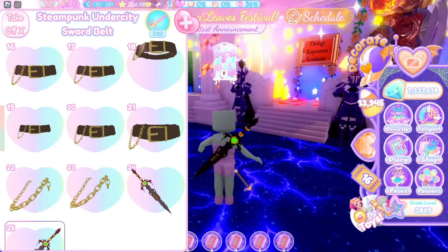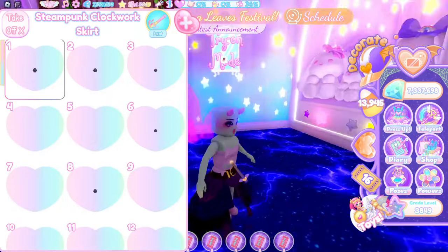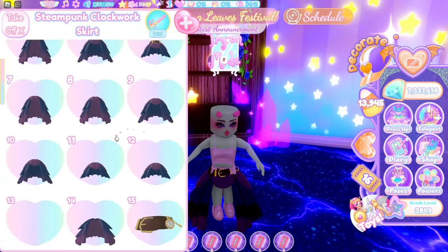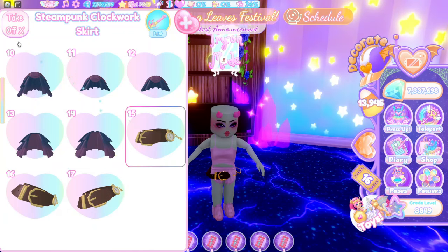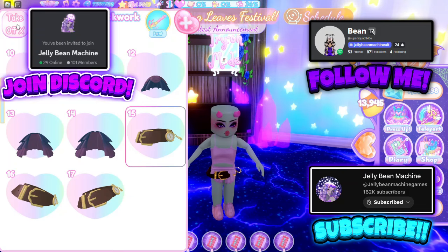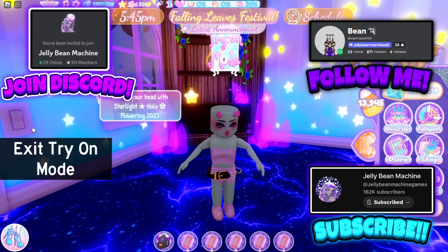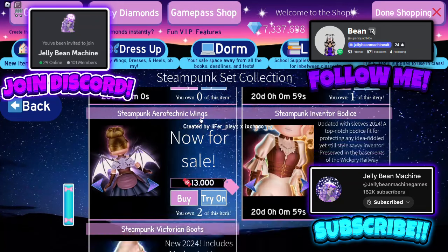Next we've got the sword and belt — it's got 25 toggles. Next we've got the steampunk clockwork skirt — a couple of toggles, you can have the belt, everything is very cute. Is it just me or do you think Royal High should have stackable skirts with the bodices? I think they should — we could have insane toggles! Both are 10,000 each — I think that's worth it, though the sword maybe could be 5,000 in my opinion.